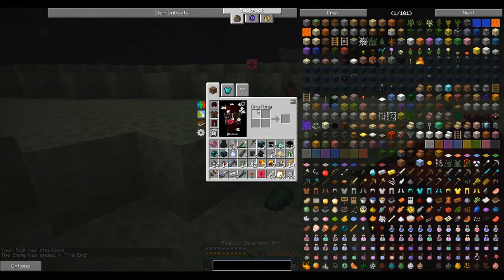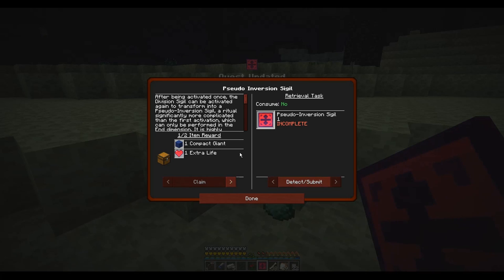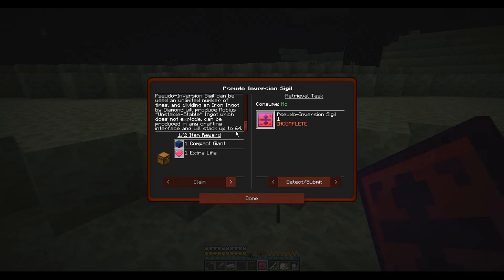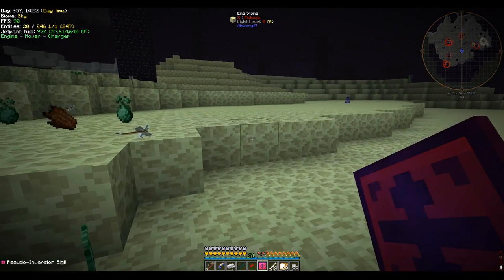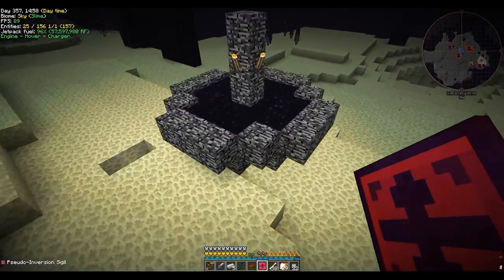Those skeletons were snipers — they shot me from so far away. Anyways, pseudo inversion sigil — it's stable! This is amazing because it now has unlimited uses and I believe we can use it outside of the regular crafting table, in any crafting interface. It'll stack up to 64. We can make the unstable ingots except they won't explode. It's the best of all possible worlds. Very happy. So let's hop back into the overworld and see what we can make with this thing.